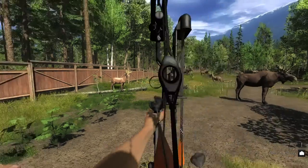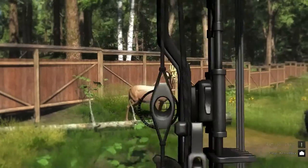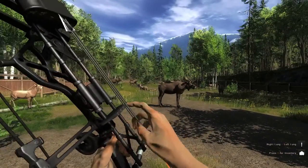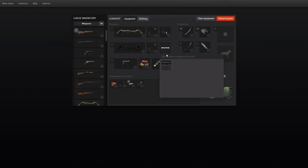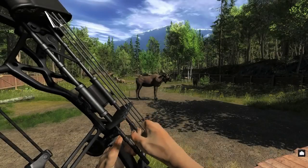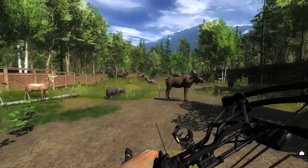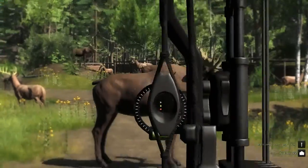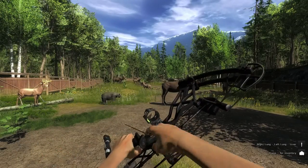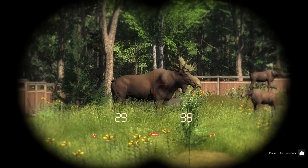20 being the top, 40 being the middle and 60 being the bottom. Now this is with the scope on. Let me just adjust the scope here. Unfortunately I have to put the arrow on the bow again — it's quite annoying. So here we are, this is the scope for it. Nice and big little circles there.